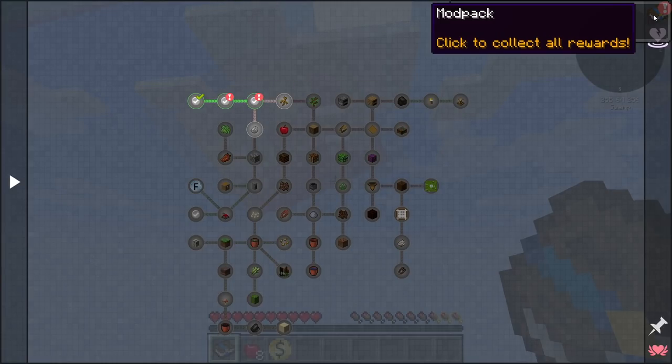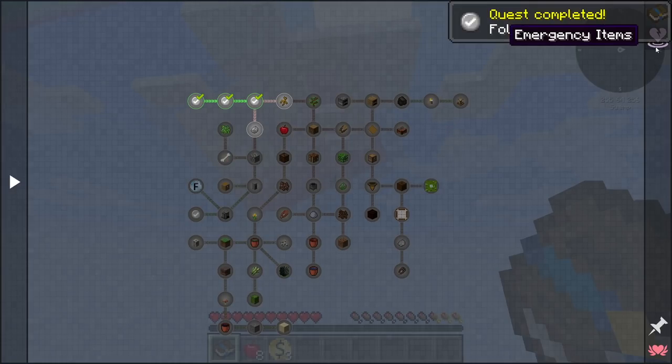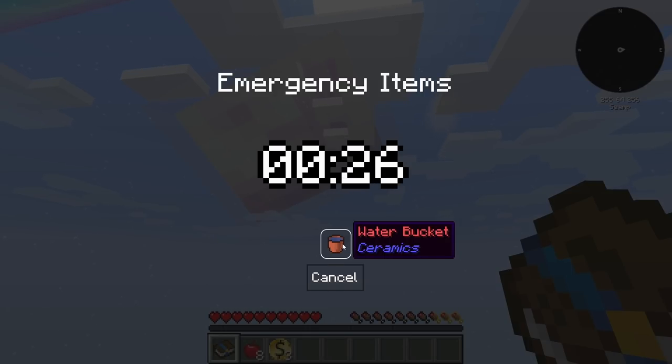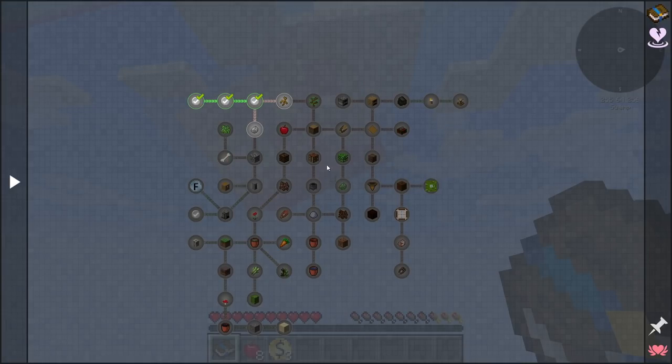If you have multiple quests and want to claim them all at once, you can hit the button up here. There's also an emergency items button — click that if you really want to cheat and you get a free bucket of water. I'm not going to do that because it's not hard and the progression will take us through it anyway.